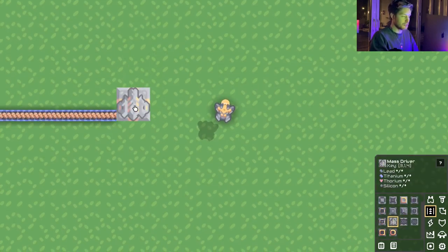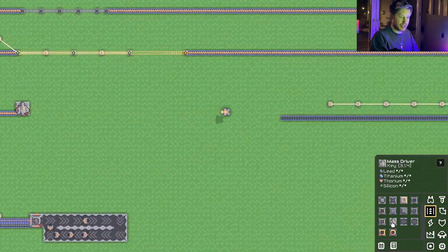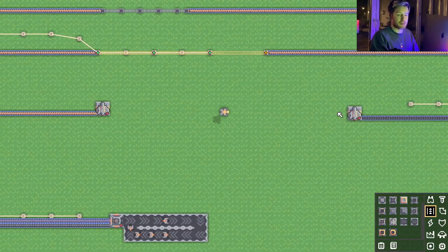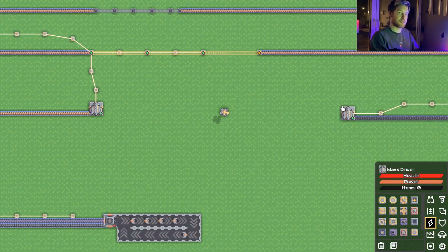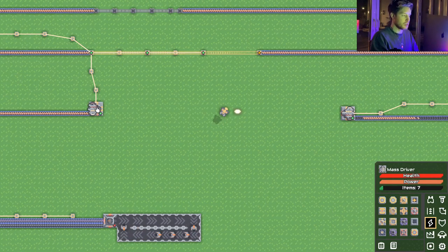If we want to send resources even further, we can use mass drivers. Zoom out and click one to see how large an area it can cover. Place the next one within range — they're not sending to each other because they both need power. Connect them up, but they're still not sending because we need to tell the input which output to send to, since you may have multiple around the map. Click the input, then click the output, and it'll start sending.